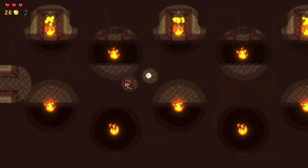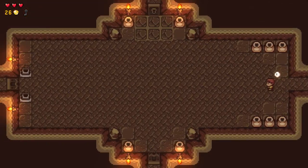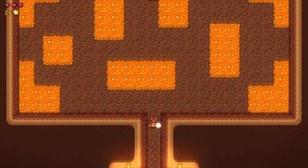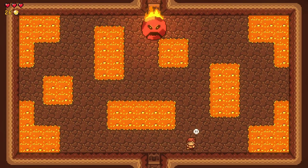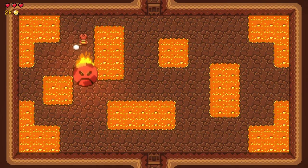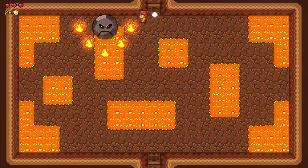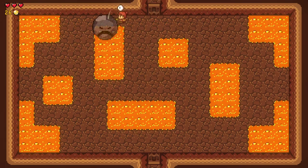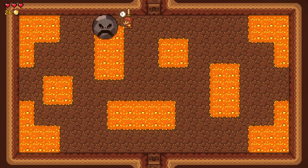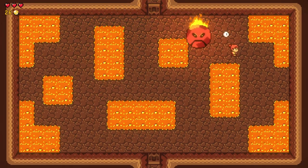This room is kinda spooky, but not as spooky as the lava walking room. I've got a key and I'm back — so what is in here? A mini boss. Okay, that did nothing. Can I hurt you now? I can. So he's invincible when he's got fire.